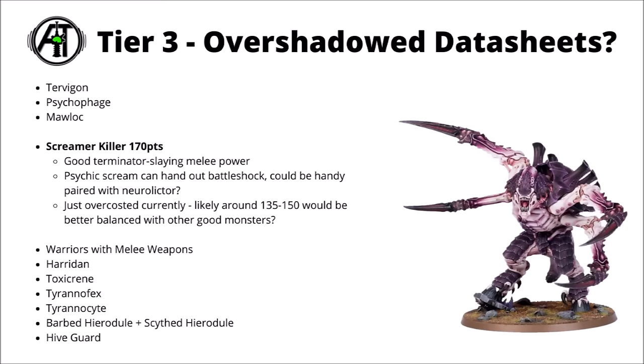Next up, for 170 points, we have the Screamer Killer. It's a model that really quite a lot of people want to use in-game — really quite fun and destructive rules with no less than 10 attacks that kill Terminators very well at strength 10 and damage 3, plus some psychic screaming to whittle down enemy hordes and potentially inflict some battleshock semi-reliably with a minus 1 debuff. You could combine that with a Neuralictor to try and trigger a plus 1 to wound for the rest of your Tyranid army shooting. Unfortunately at the moment, it's just very over-costed compared with the good monsters. I feel like likely around the 135 to 150 point mark would have been better balanced, and it does seem to get out-competed very heavily by the Haruspex for a more dedicated melee bug.